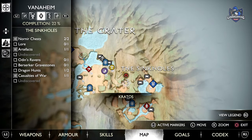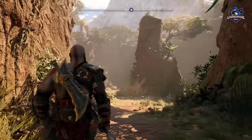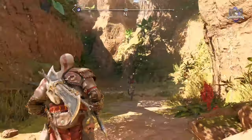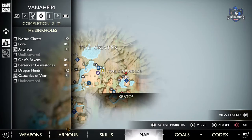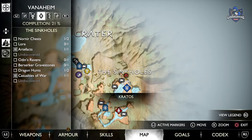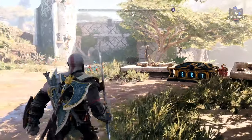She will appear in four different locations across the area. The first time she will attack is when you first enter into the sinkholes — just immediately on the left. She will attack you and then you can damage her for a quarter of her health and then she will disappear. After this it won't be a while until you see her again. You have to follow the sinkholes all the way through to the end while chasing the dragon, and she will appear right at the end when you are next to the Nornir chest — that will be the second time you can attack her.